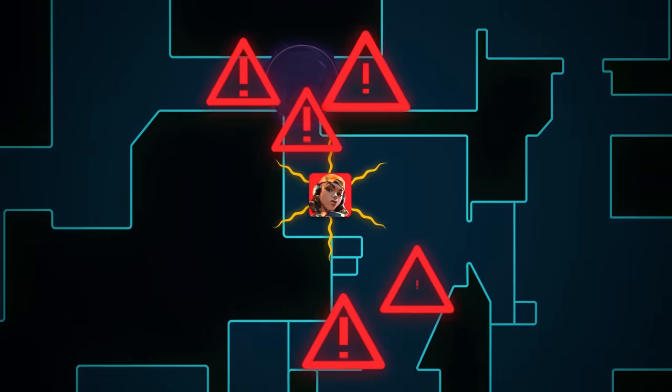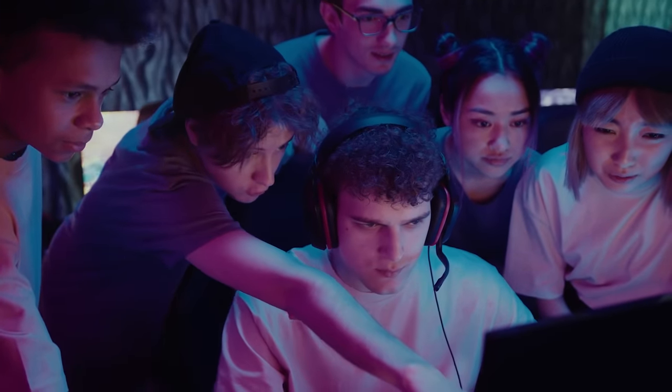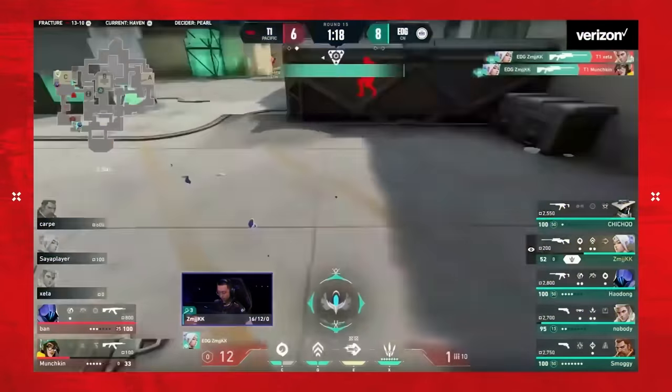Today we're going to watch and break down the top 7 plays from that list. After watching each play, we need to decide whether the pro player dominated their opponents through sheer aim or tactical brilliance. Now, these world-class plays are almost always a combination of both, so having to choose one or the other is where the challenge comes in.